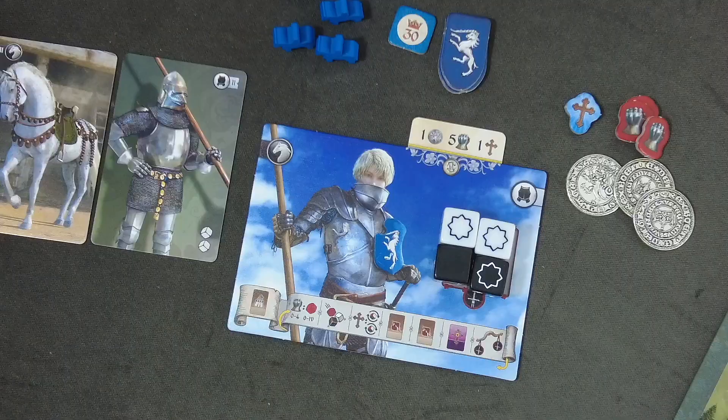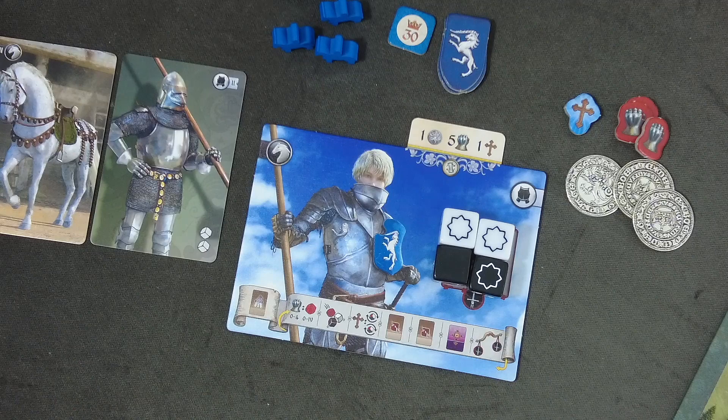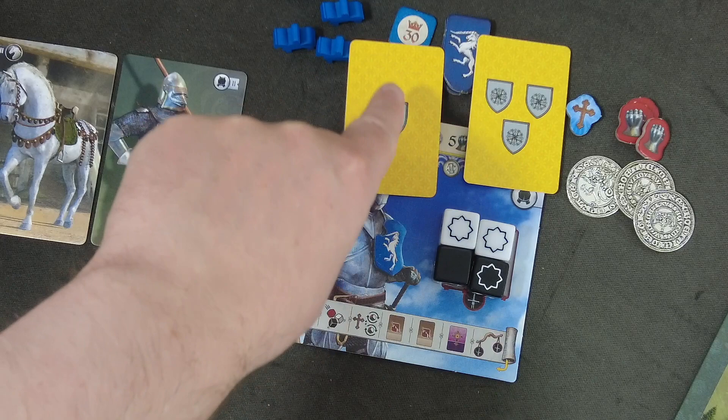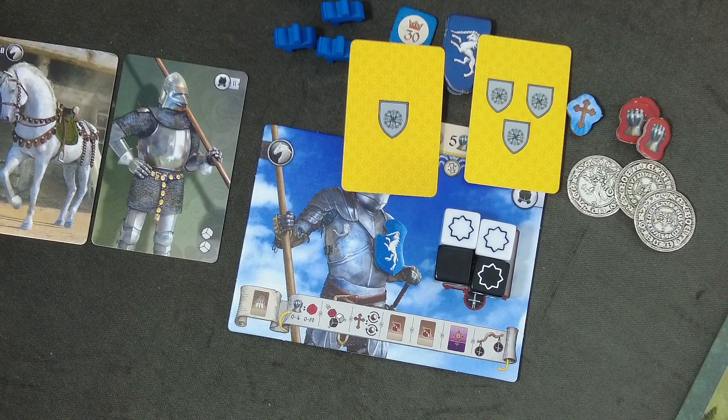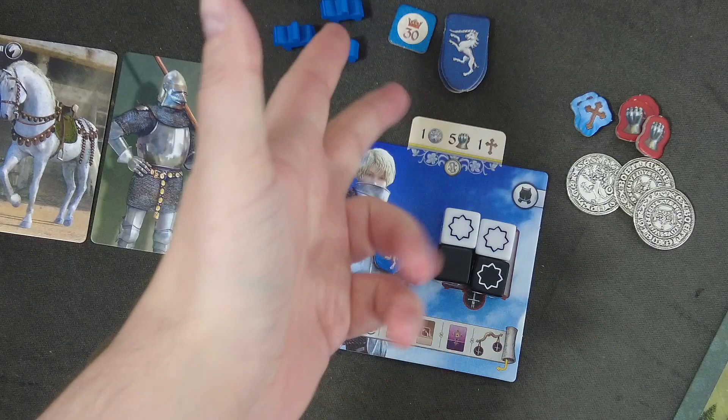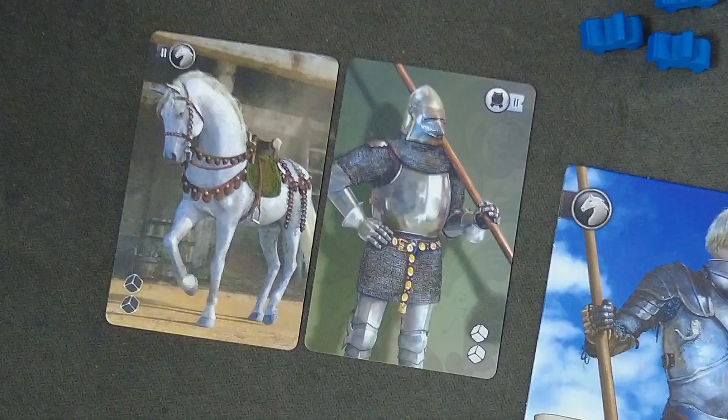I already did the setup for Brienne of Tarth here. You're typically getting three character cards with one shield — they're all the same. Then there is some variety in the cards that have two shields and three shields. In the end I decided to go with the character card with two shields. The starting conditions are somewhat different, as is the income you get at the end of each given round — we only go through that twice, so it's not really game-breaking.